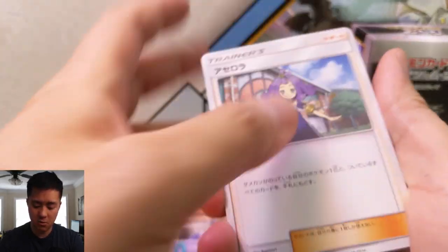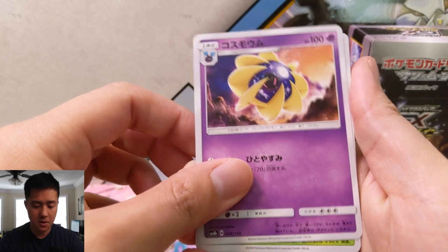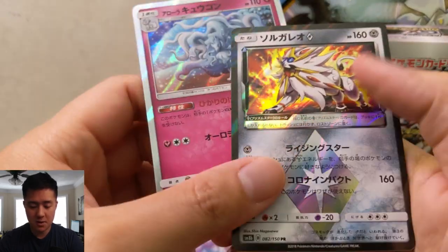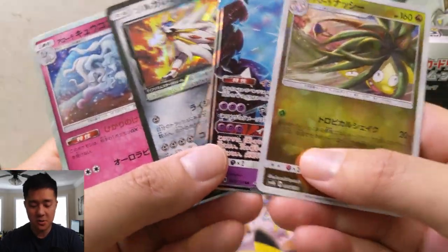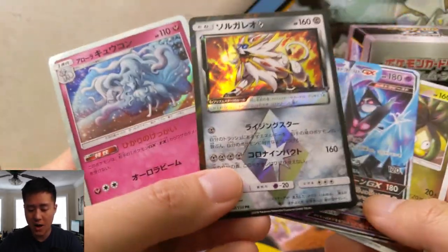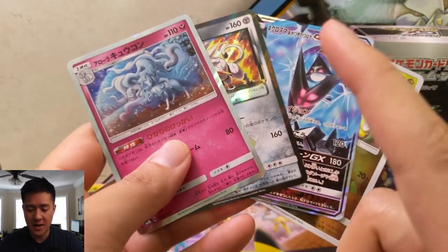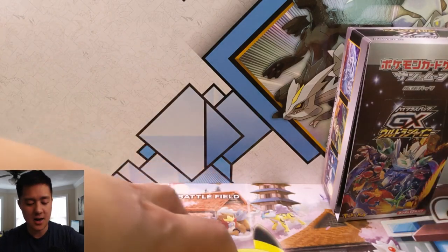We have an Acerola, a Rotom, what I believe is a Custom Catcher, Cosmog, Wimpod, Dino, Alolan Ninetales, Solgaleo Prism Star, and then a Dawn Wings Necrozma followed by a Shatter Rare Alolan Exeggutor. If you're not familiar with this set, each pack is absolutely loaded — you get a Shatter Rare similar to a reverse holo, always a GX, and two holos which can be Prism Stars.